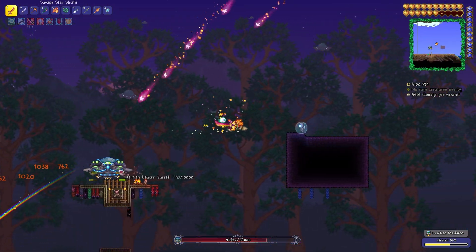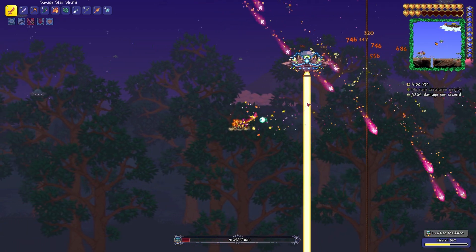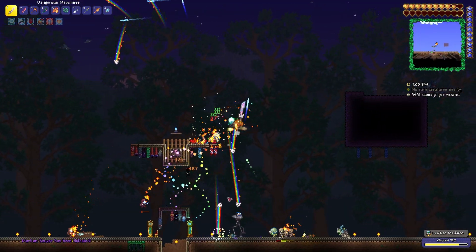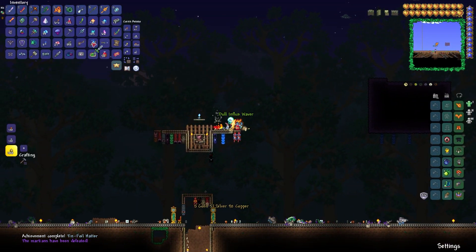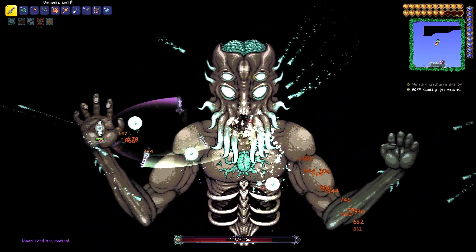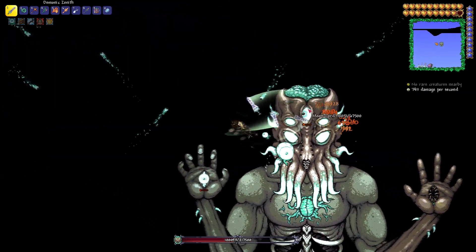One thing to note is that it's not as efficient as something like the Star Wrath, but it did get the job done. We got the Influx Waiver, so it's safe to say that this weapon is absolutely crazy for farming out invasions. The Meowmer is almost the perfect melee weapon, only outclassed by the Zenith, and is the best weapon you could have for farming for the Zenith — it's definitely a weapon you should go for.